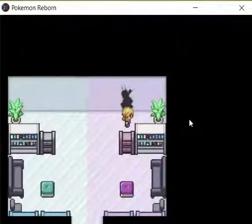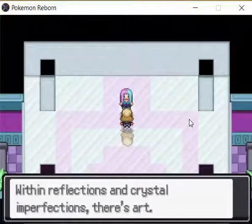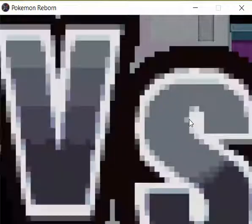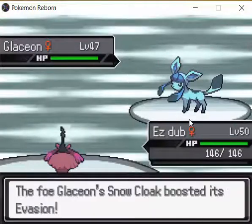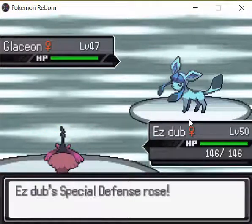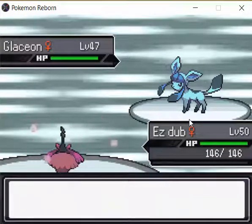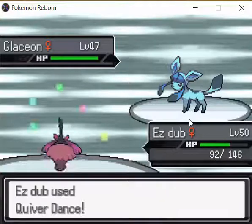I'm really happy about it because I'm now going to show you why this threat works so well. She leads with a Glaceon which can't really touch me at all. So all you really need to do is set up a bunch of Quiver Dances. That's 1... and that's 2... and that's 3.